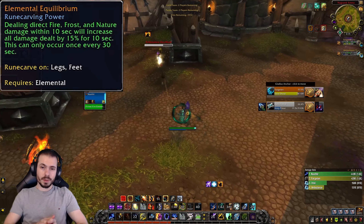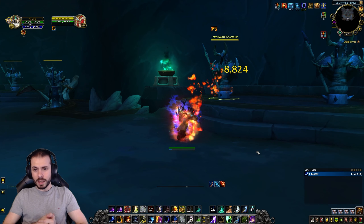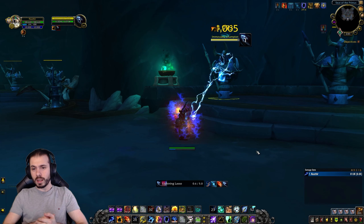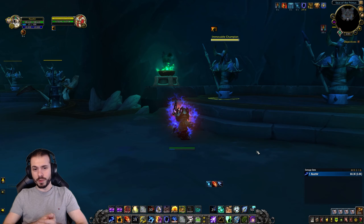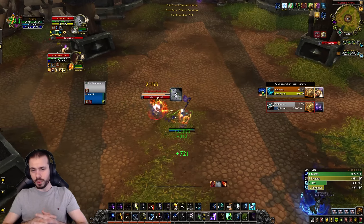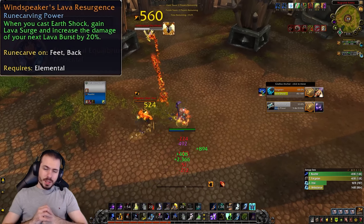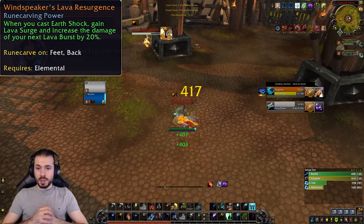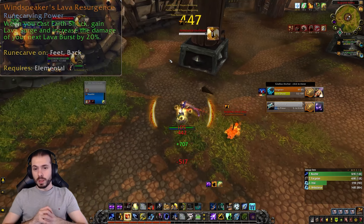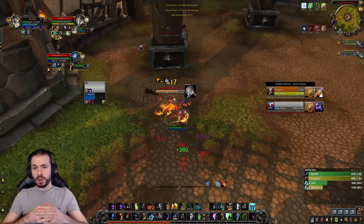Moving on to legendaries — there are probably five worth mentioning for Elemental Shaman right now, all good in different situations. I don't advise spending an eternity in Torghast to get all of them, so pick carefully. The most popular options right now are Elemental Equilibrium and Windspeaker's Lava Resurgence. Elemental Equilibrium is godlike for bursty setups as you're stacking a lot of damage modifiers every 30 seconds.